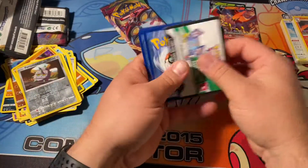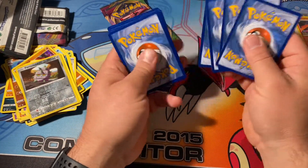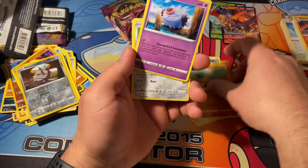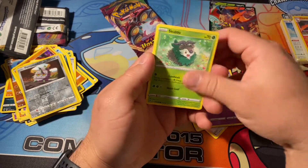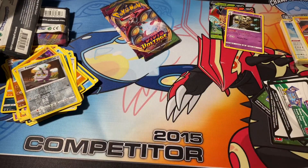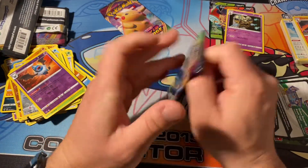Next pack with another white code - so that's four white codes in six packs, some good odds. Dusclops, Beauty, Shuckle, Woobat, Beldum, Blitzle, Milkery, Skiddo, Woobat, and Dusknoir - the egg card. I thought you guys figured out why we call it the egg.